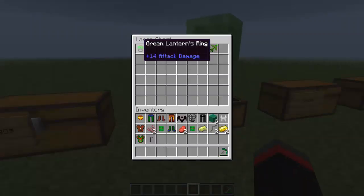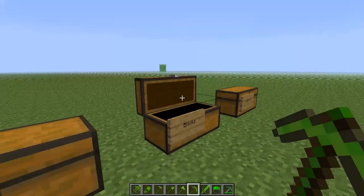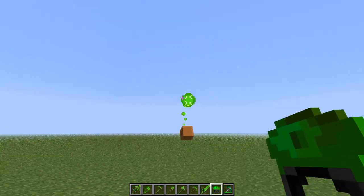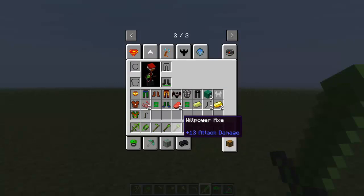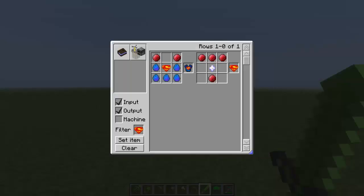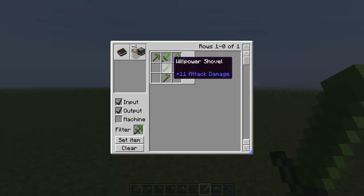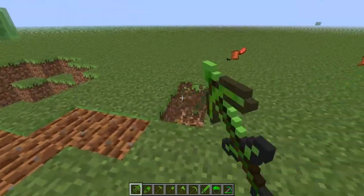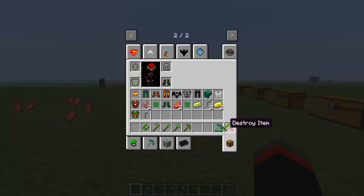Next chest is willpower items — these are Green Lantern items. You have to find willpower ore to make them. The Green Lantern's ring, when you right-click, shoots these little green orbs. It has 14 attack damage, so it's pretty strong. Next is the willpower sword at 12 attack damage. Then we have the willpower paxel, which requires the pickaxe, sword, axe, shovel, and hoe — it's the ultimate multitask tool. You can dig, shuffle, kill things, and mine. You can do anything with it.